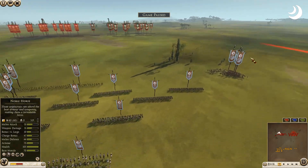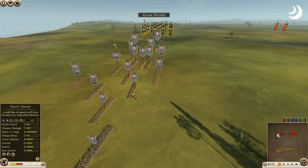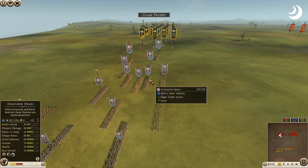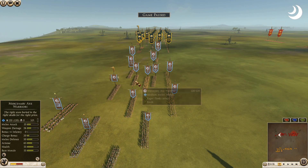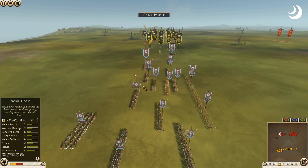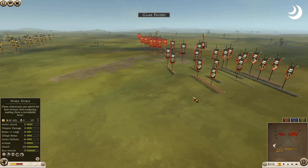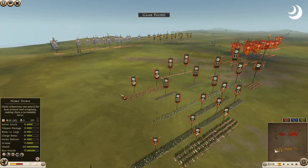Here's Getae and Brothers: two Dacian bowmen, Falksmen in the back, some noble horsemen — like to see that — looks like three horse archers, then the front lines with spears, heavy spears, and armored spears. Going with a spear front line, I like to see it. Axe warriors — three of them.